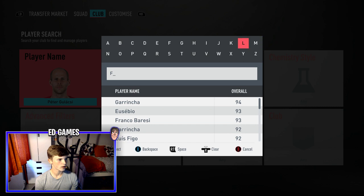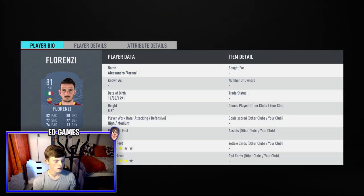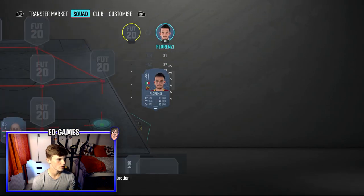For right back I've chosen Florenzi because he's got really well-rounded stats. He's got four-star skill moves, which is nice for a right back — you can do the La Croqueta to get past attackers. He's 5'8, high/medium work rates, three-star weak foot. Acceleration 85 is key, sprint speed 79 isn't bad, 89 stamina. He's only got two stats that aren't green — agility 87 and balance 80 make him a great player.